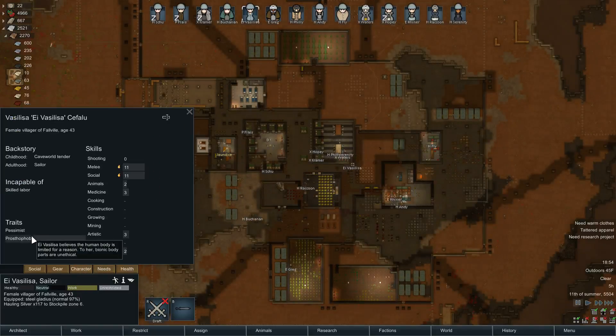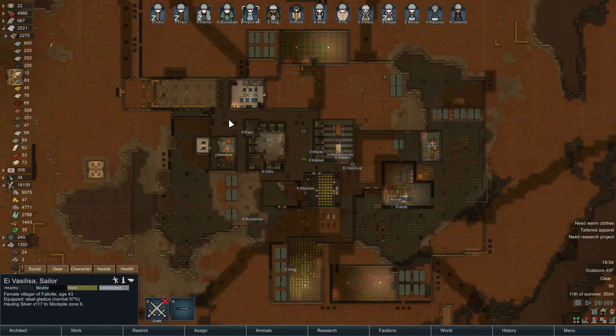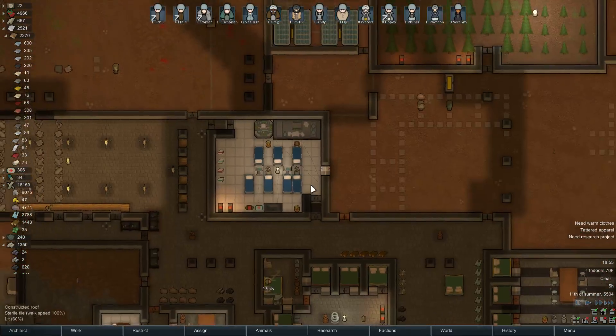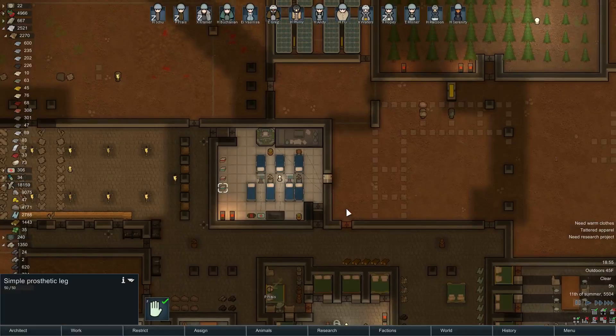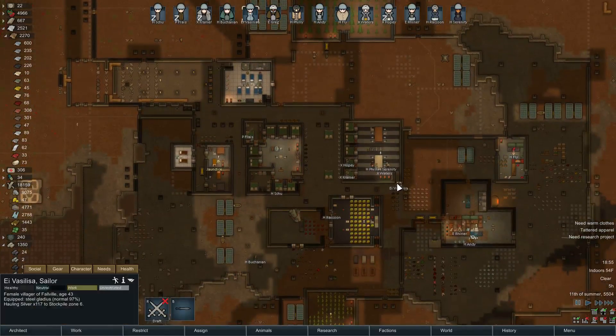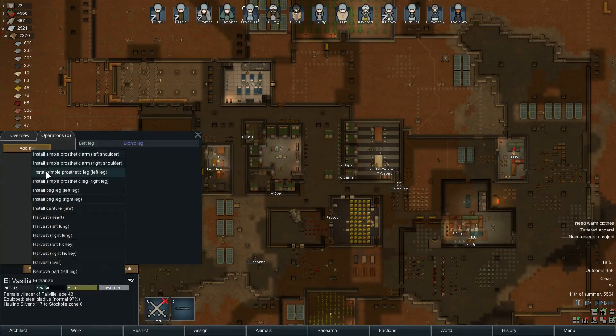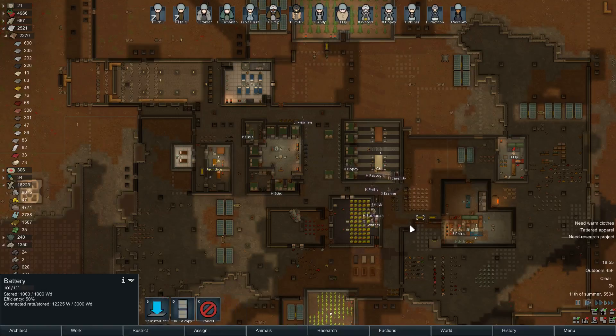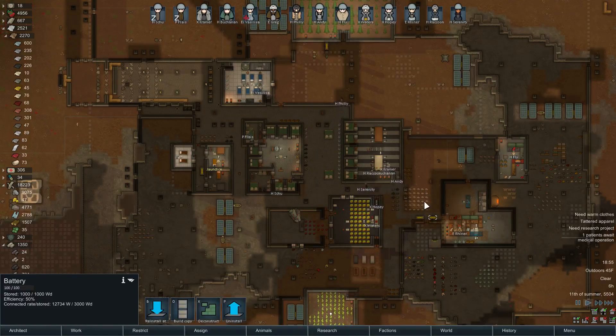Vasilisa! You're a prostophobe! How did I not notice that? For the same reason I never notice — because I always forget to check. Well, that is really too bad, because now you gotta risk your life again. Do I have a bionic leg? Or a prosthetic leg? Hopefully I do. That's gonna slow Vasilisa down — she had a perfectly good leg. Shame on me. That is the price of hubris, I guess. I have to be ashamed that you guys are watching me make such a classic mistake — it's like it's my first time playing this game.